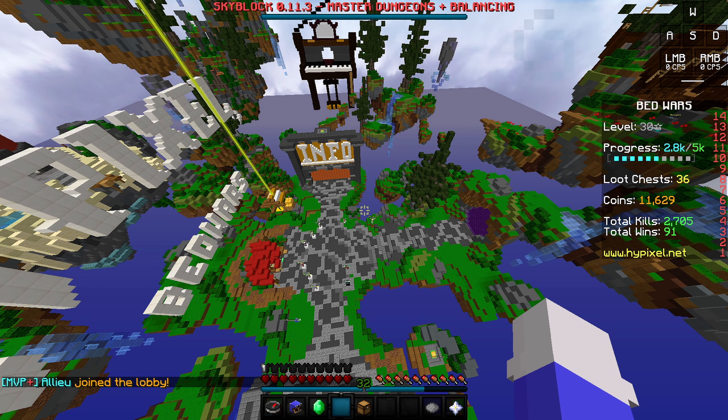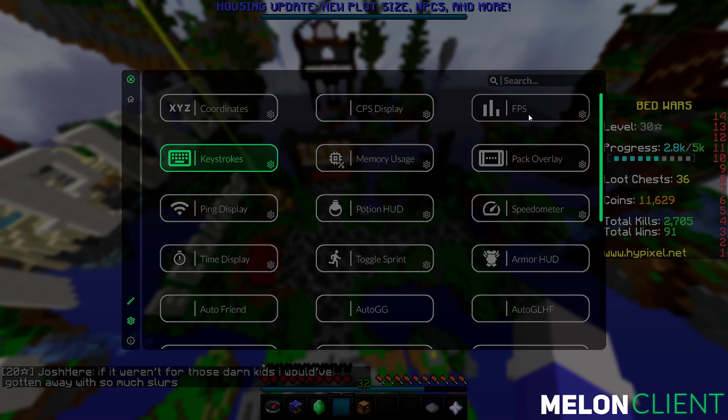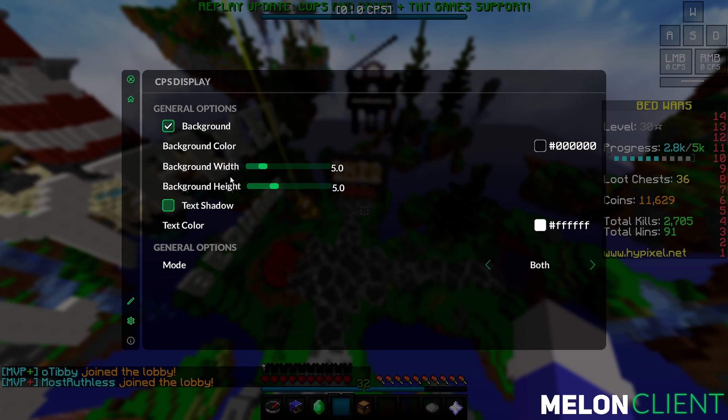Once you've got the client installed, go into a multiplayer or solo world — whatever you want — and press Right Shift on your keyboard. It should bring up this menu. I already have keystrokes enabled, you can see on my screen at the top right. Right Shift allows you to open this big menu, so you just click on whichever ones you want displayed, like CPS display — it's up here now.